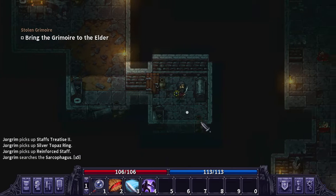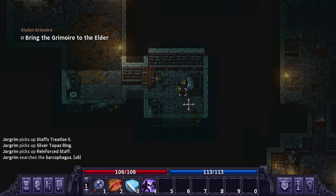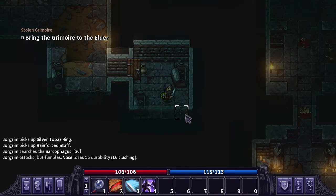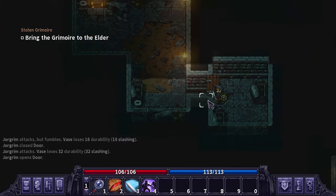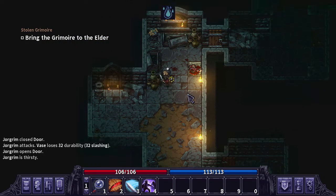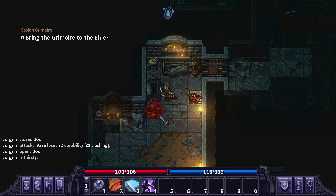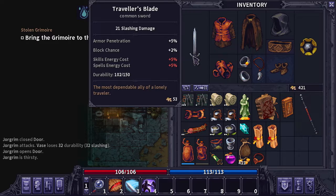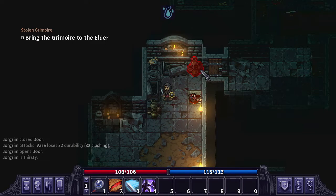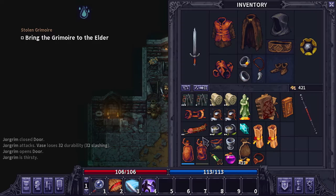We have another empty one and another empty one. I'm not going to worry about breaking the containers because that's not always a guarantee it's going to drop something. I don't really want to use the durability up on our swords right now, so I'm just going to leave them alone. It doesn't take that much durability off our sword, but I'd rather not use it to break pots that aren't going to give us stuff every time.